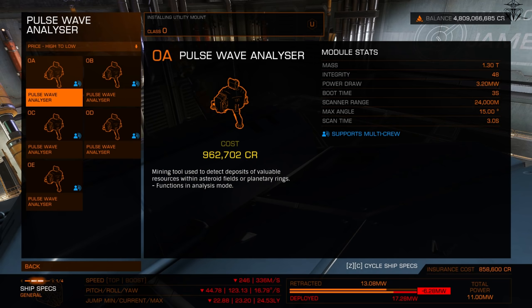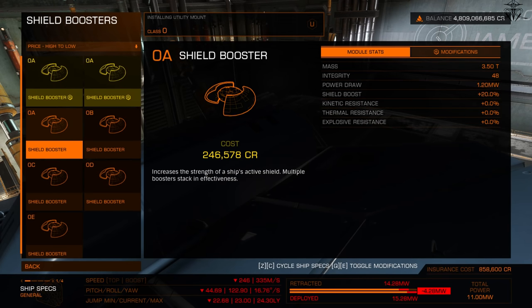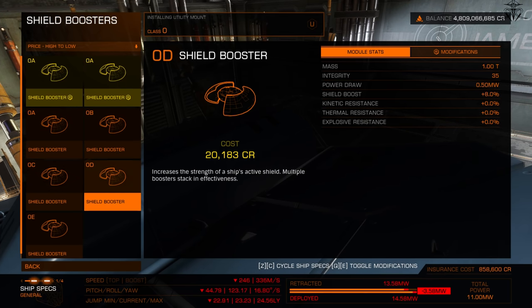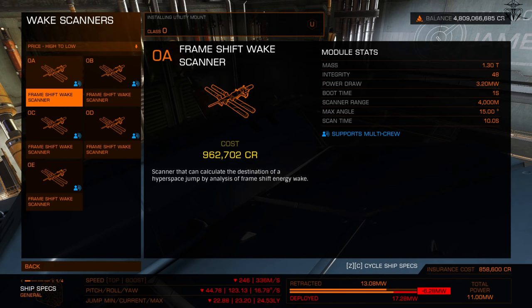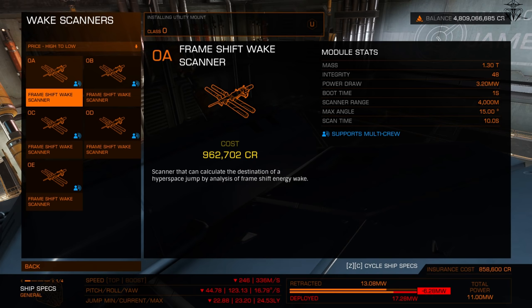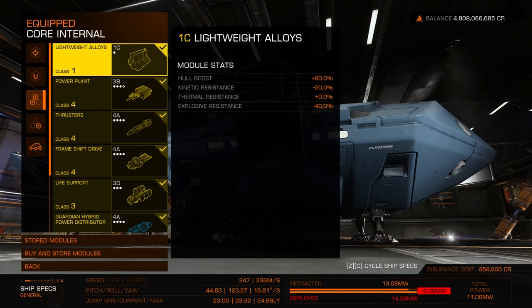The pulse wave analyzer is for mining — it helps you see which rocks are full of valuable materials. Shield boosters are probably the most important utility item: if you have shields, equip one, it boosts shield strength. They consume quite a lot of power, so be careful. Wake scanners let you scan a high wake — when somebody jumps to a different system, you can scan their wake to see exactly where they jumped.